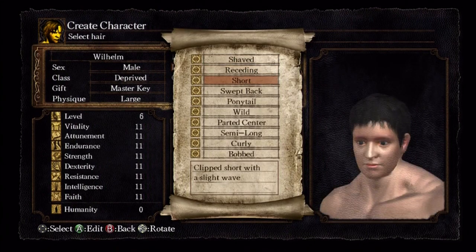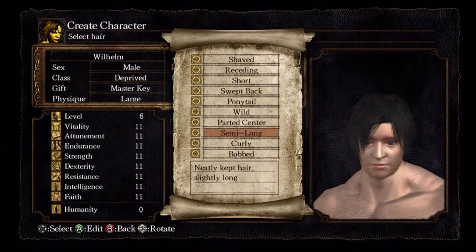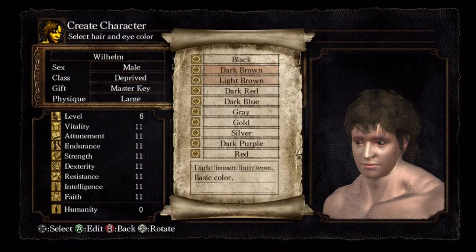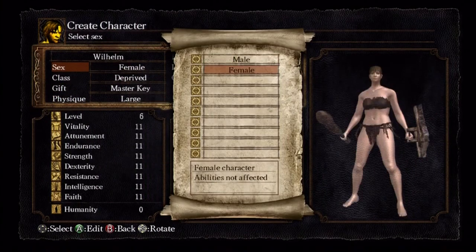You can start out as a barbarian warrior character and eventually just become a super powerful mage. I'm going to make a Deprived character because I've never played as one, and that class has the best all-around stats at the beginning. It's the best character class to use when shaping your character because you get a nice bump up on all the base stats compared to the other class selections.